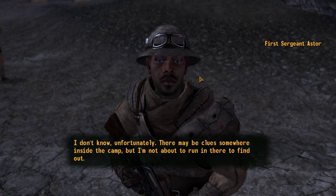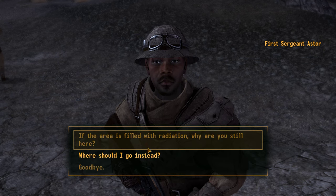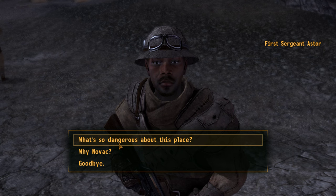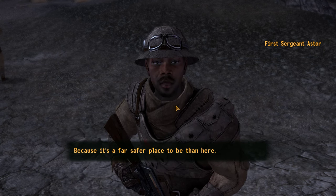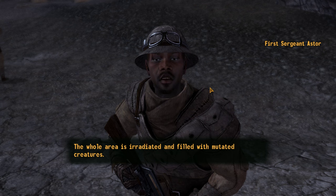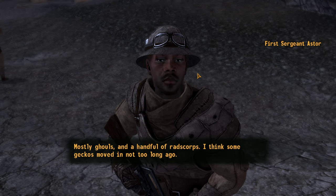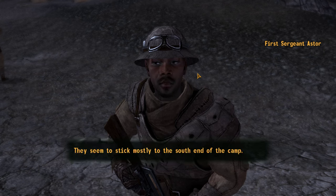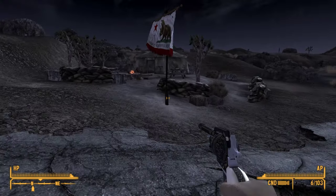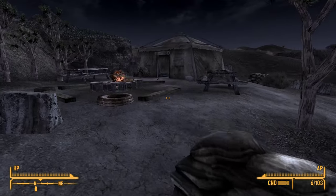'How did you survive? I was out on patrol at the time. There were a few others with me — including some of my superiors. Between radiation poisoning and Legion attacks, they all died out.' That's tough. 'There may be clues inside the camp but I'm not about to run in there to find out.' Where should I go instead? 'Head north toward Novac — look for a big dinosaur, can't miss it.' But this place might have loot.